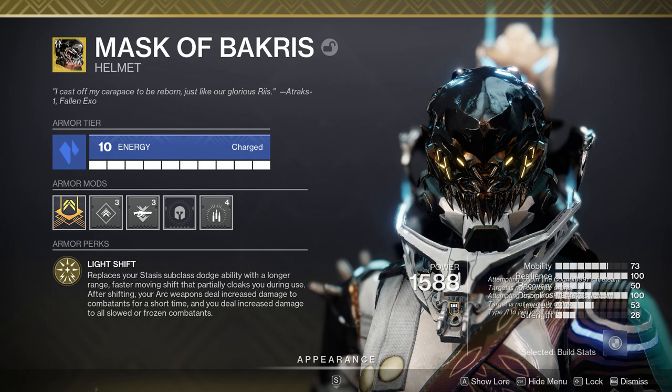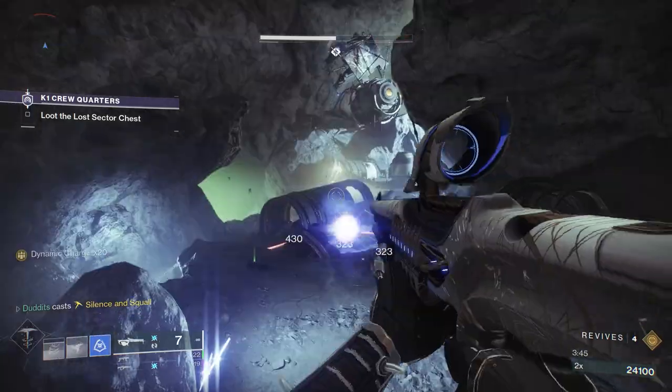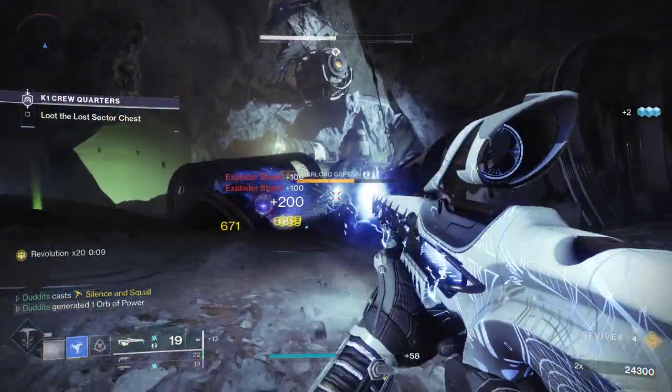The other part of this build is Mask of Baccarus. Symmetry is arc, and Mask of Baccarus lets you take full advantage of your arc weapons while on your stasis subclass. It replaces your stasis subclass dodge with a longer range, faster-moving shift that partially cloaks you. After shifting, your arc weapons deal increased damage to combatants for a short time, and you deal increased damage to all slowed or frozen combatants.